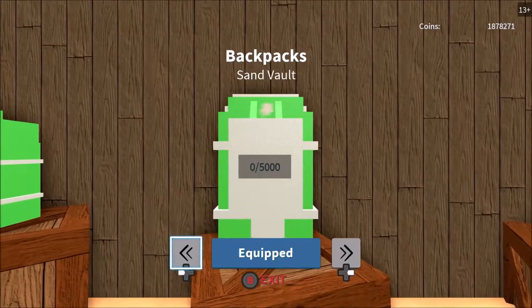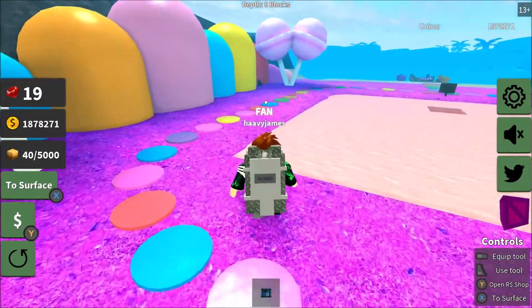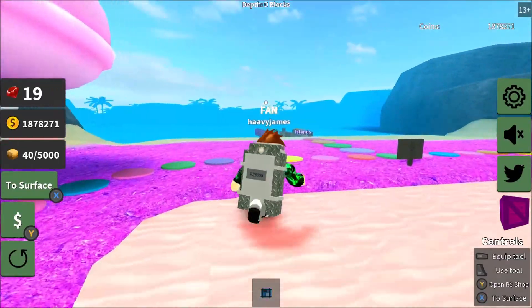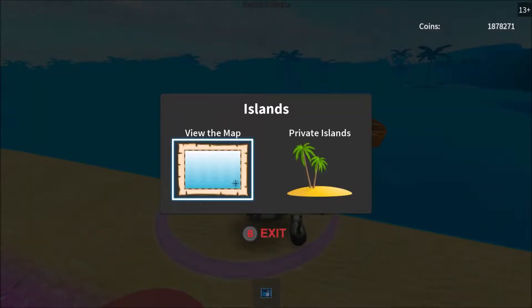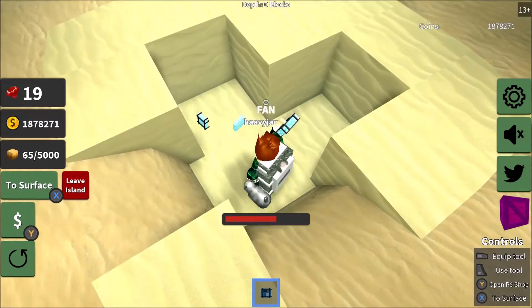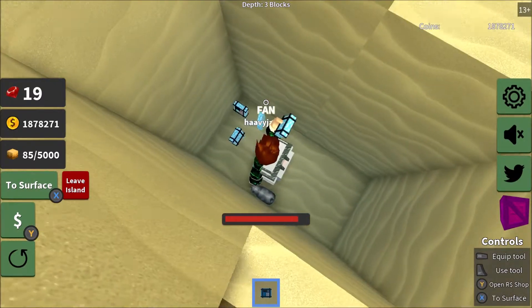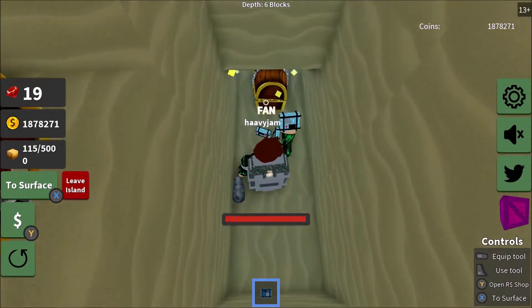The bag we're on right now can only sell 10,000 sand, but we're going to upgrade to the next one. No one's at these islands unfortunately. Before I even started the video I got all kinds of badges that were awarded to me — I wish I could show you guys. We upgraded last episode to C4s, so let's keep looking at our bag.